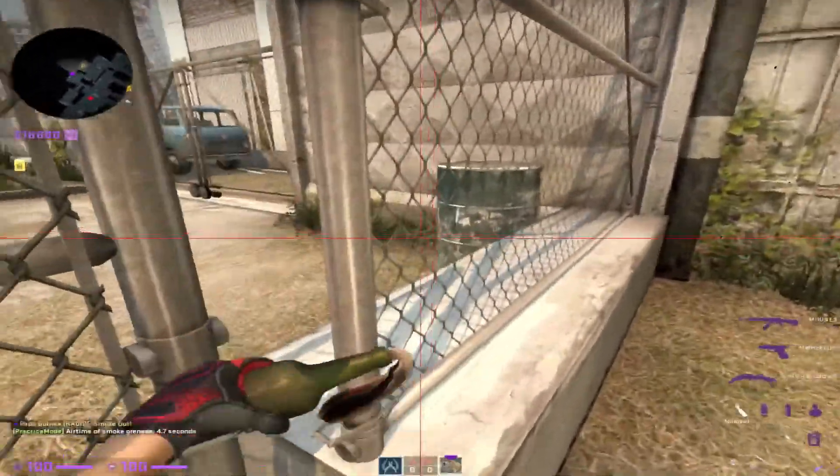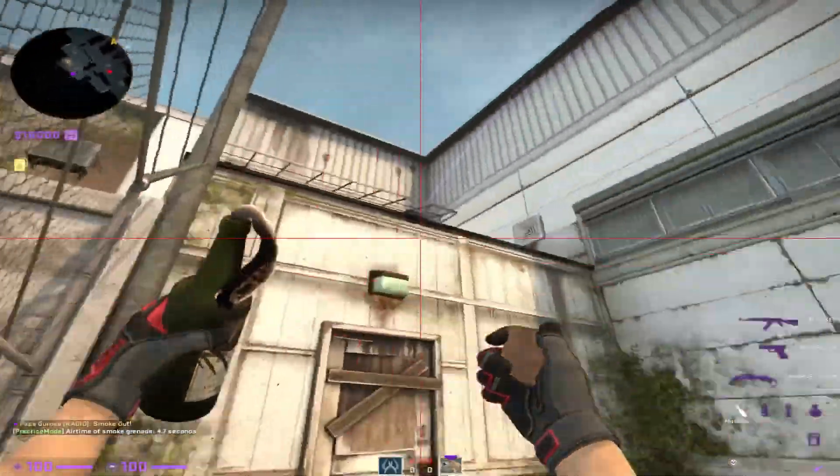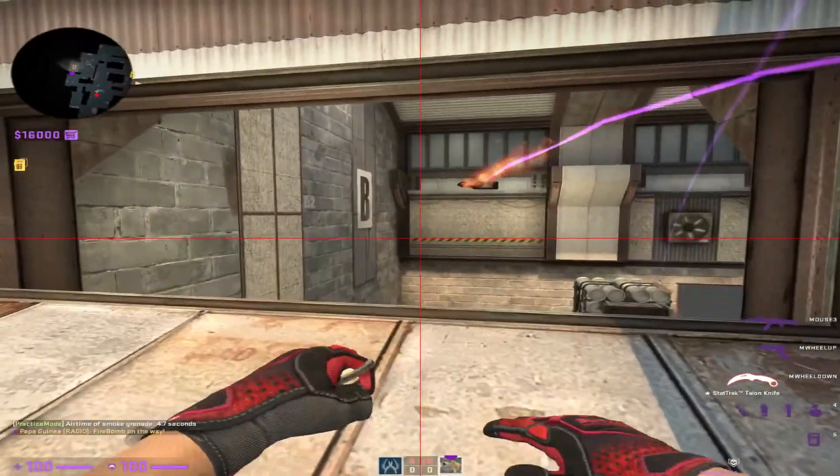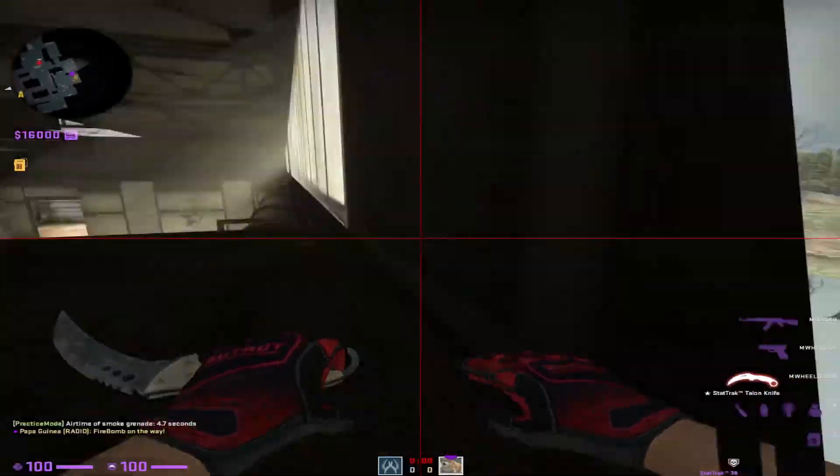For molly for back sight, nudge yourself in this corner. Aim right here at the right corner lines. That'll molly back sight.